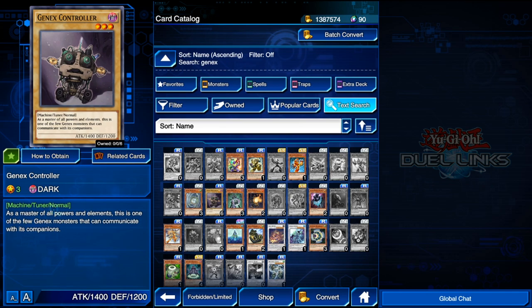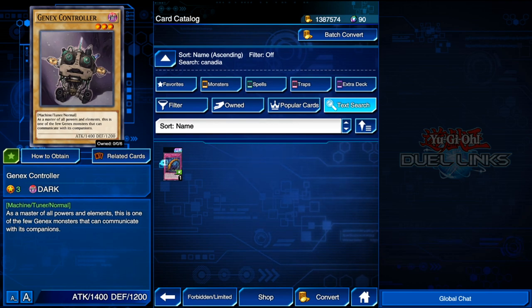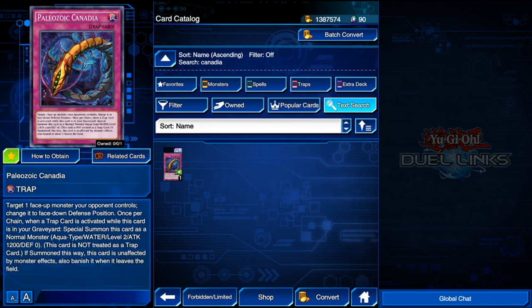The last card is Paleozoic Canadia. Canadia and Unexpected Dai were both suggested by Sentai over on my Discord server — make sure you guys go show Sentai some love. He's really good at Yu-Gi-Oh and helps me with my decks. If you join the Discord server, we can actually help you guys with your decks or anything you need in general.